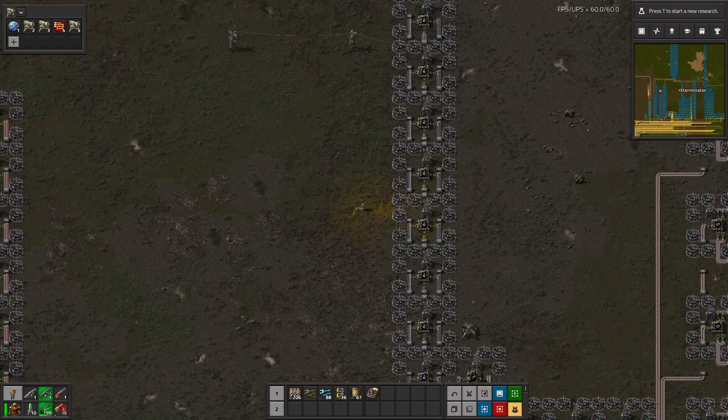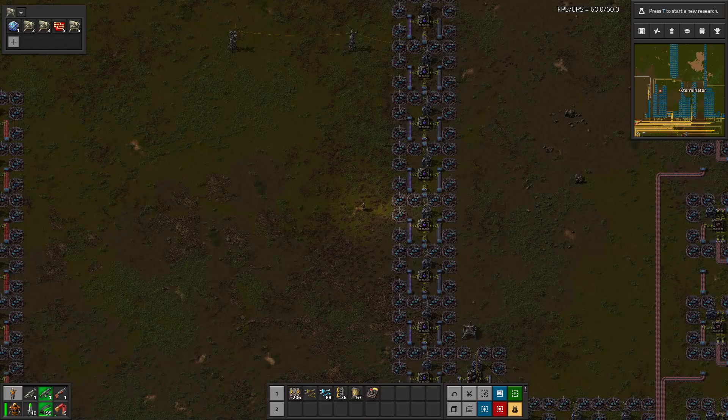Hey there everyone and welcome to another Factorio mod spotlight. I'm Exterminator and thank you so much for joining me today. In this spotlight we are going to be covering the Unit Location Hotkeys mod. This one is quite new, just a few days old, but it is a pretty cool feature that I haven't really seen yet in Factorio.